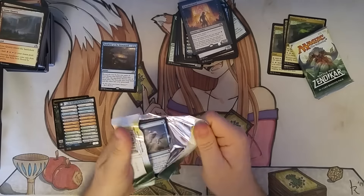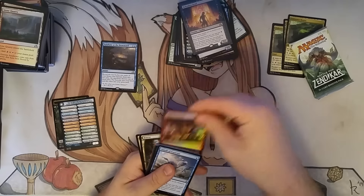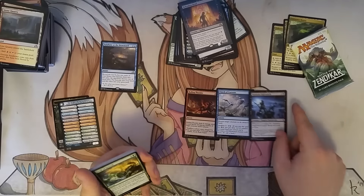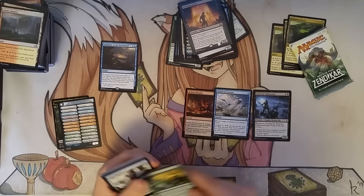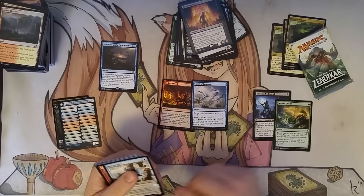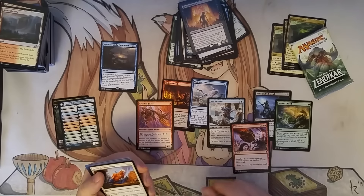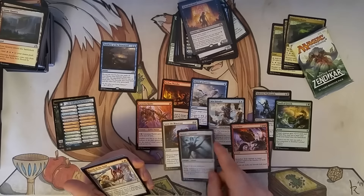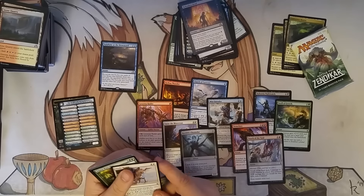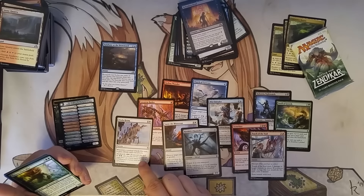Let's check out these Battle for Zendikar packs. Ooh, foil Rolling Thunder, just right off the bat. Got a Clutch of Currents — it's a good solid tempo card: keep their guys off the board while you're working on getting your guys on the line, and also awaken a land later in the game. I'm kind of disappointed there was no Oath of the Gatewatch or Magic Origins in here, but you take what you get. Touch of the Void is a decent red removal spell, especially for that red Eldrazi deck that's working its way in here.